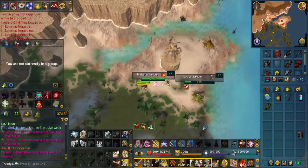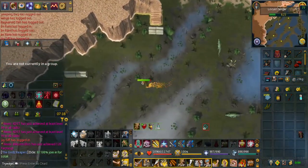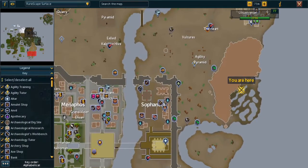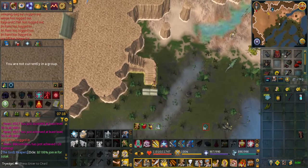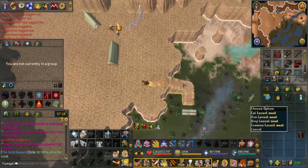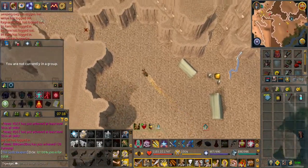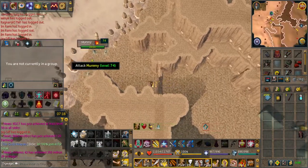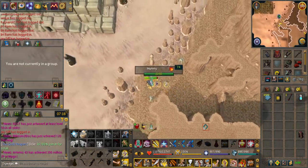Now we'll be going over Mummies. From the swamp, climb up the fallen pillar - if you don't know where that is, it's just east of Sophanem. Climb up the pillar. You can bring a rope to unlock the shortcut after you pass the low wall. To the west from here you will see four mummies.